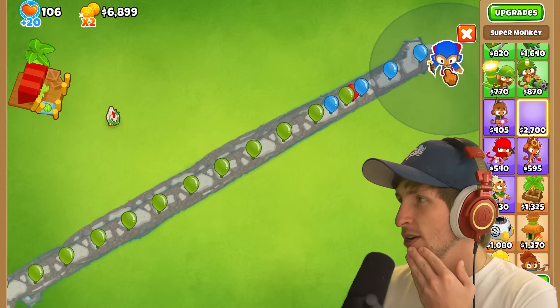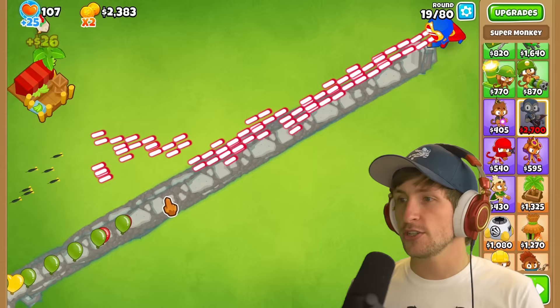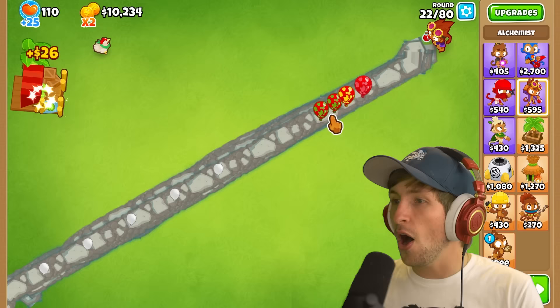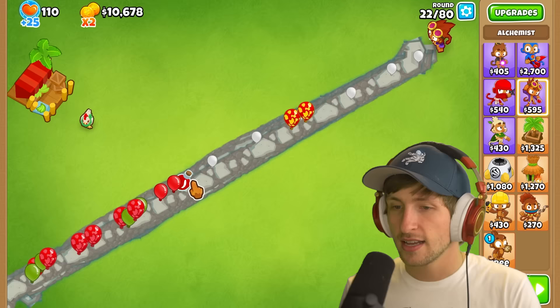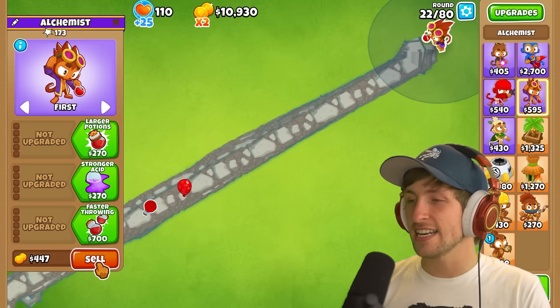Super monkey is insane! Super monkey's crazy. We could just do laser blast too. Look at that. Holy cow, super monkey Dartling Gunner is absolutely wild. How in the world does an alchemist work? I'm just trying all of these base towers. This is so weird. It's not that bad actually - he's able to deal with all of them. It's definitely not that good.